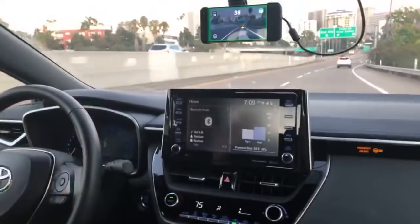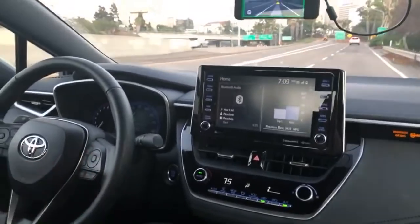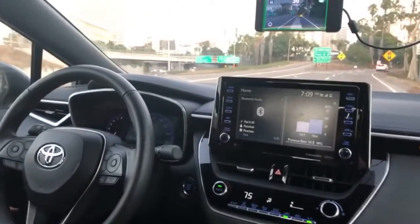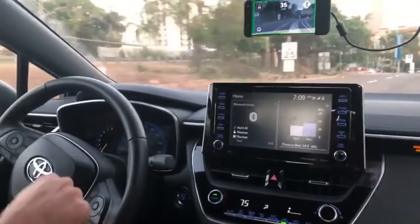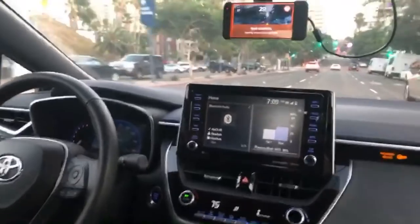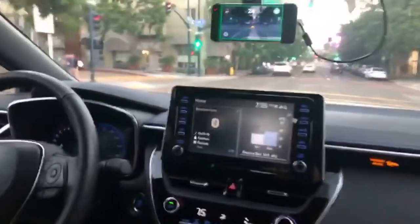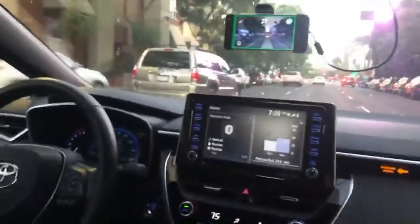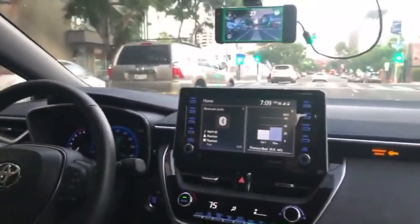People think openpilot is only for the highway — it's not. It works decently well on streets like this. There is a text stream command to turn the blinkers on, but it's a very debug-only command and it stops working when the car moves. Maybe that's a different one, but I haven't found it yet. If anyone figures out how to turn the blinkers on automatically...